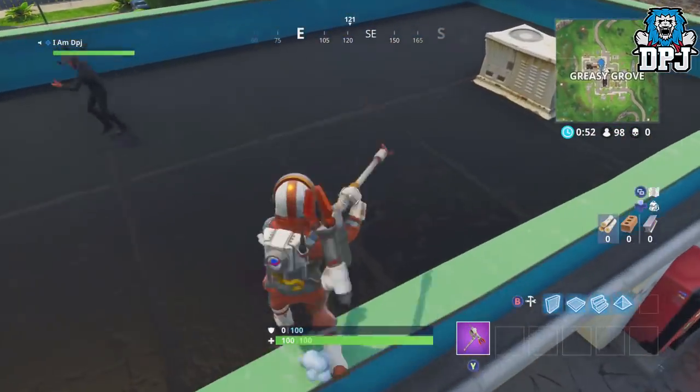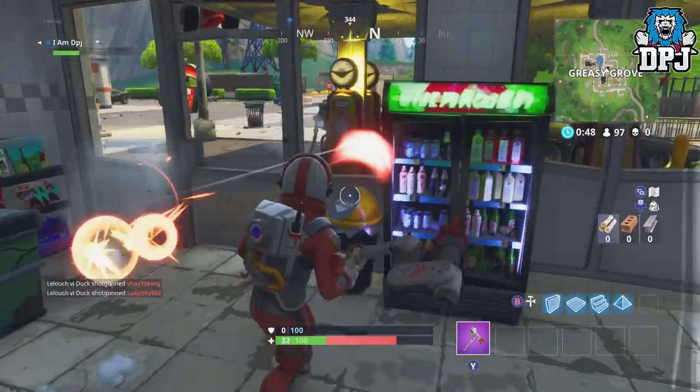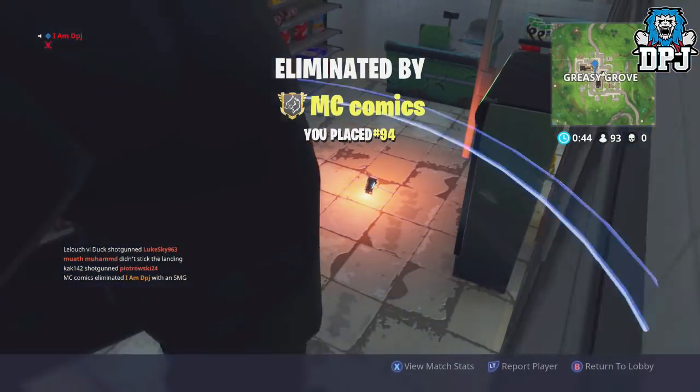If the bus flies above the gas station at Pleasant Park, jump and head for that Greasy Grove gas station, then simply head north. This, in my opinion, is definitely the best and quickest way of getting this challenge done.